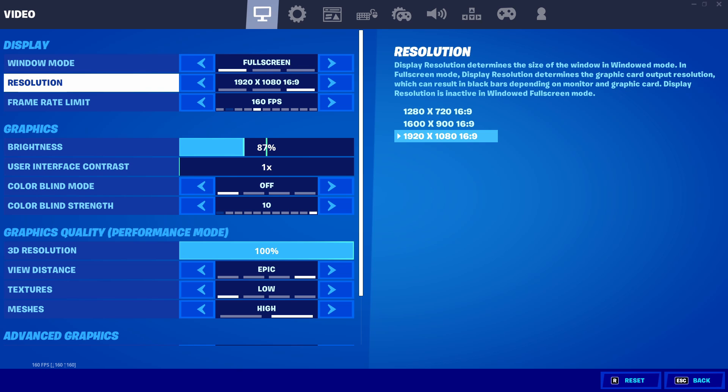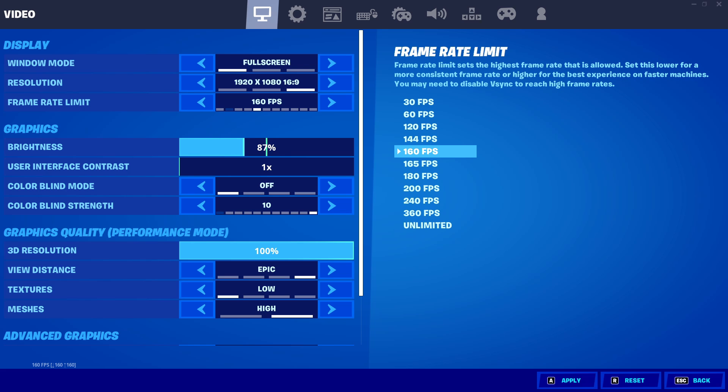Resolution should obviously be 1920x1080 if you guys want to play on native. If you guys want to play on stretch, I respect that — stretch is a good resolution if you're interested. However, if you're struggling to get above 144 FPS, you can turn it down to 1600x900, which doesn't look that much worse and you'll get a lot more FPS. I'm going to keep mine at 1920x1080 since I'm a content creator.